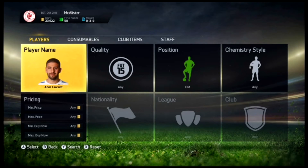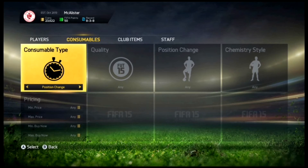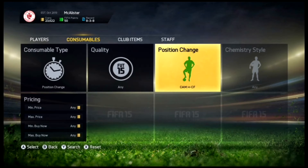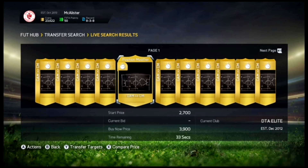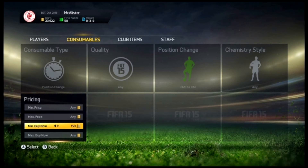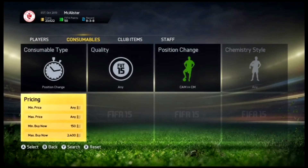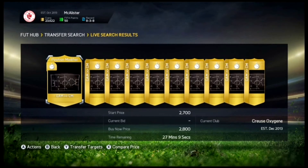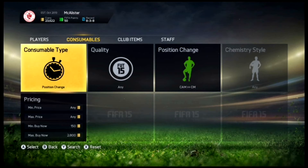He's around 3.4k to 3.5k in CAM. The CAM to Centre Mid position change card goes for around 2.5k. I just quickly picked one up before for 2.2k. So CAM to Centre Mid goes for around 2.5k, but obviously you can pick them up a lot cheaper. Set min and max buy now and see which one you can get the cheapest. We're seeing 2.2k, probably getting about 2.4k to 2.5k. There's no point going up to 2.8k when you can pick them up for about 2.5k.